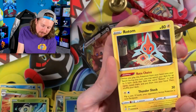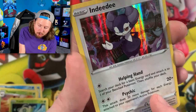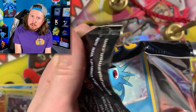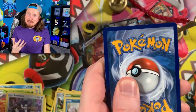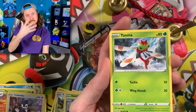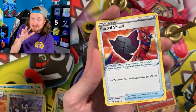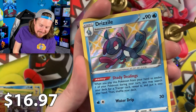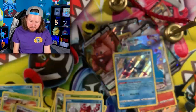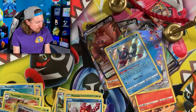We got Energy, Rusted Sword, Eldegoss, Volcanion, and an Indeedee where the hollow pattern is all over the entire card — a little bit of an error situation. If there's something that you love and enjoy in life, embrace it. Embrace your passion, let the world see it. We're all unique and we're all different, and that's what makes us all awesome. And we pulled a Shiny Drizzile with a Volcanion — love the color pattern. Right up there in the VIP section!